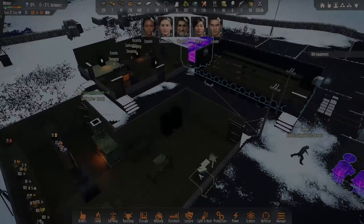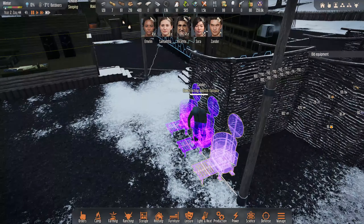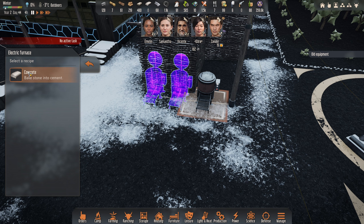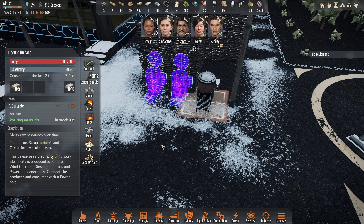All right, they're just getting up here. We're looking pretty good though. Xander's straight at this - I love Xander, man. Him and Lara are my favorite characters. What we're going to do is we are going to change this to a bake. So we're going to start doing some concrete in these bad boys.